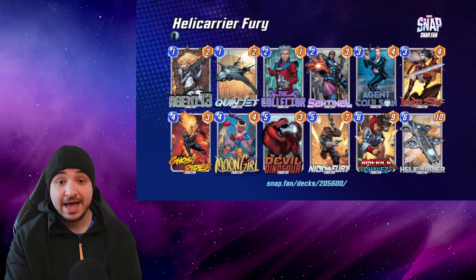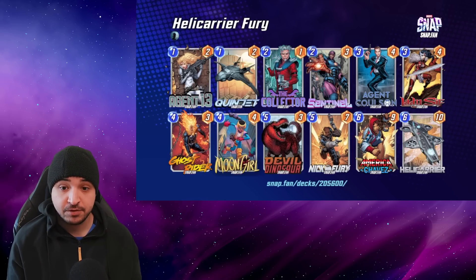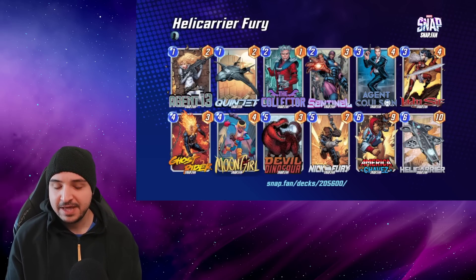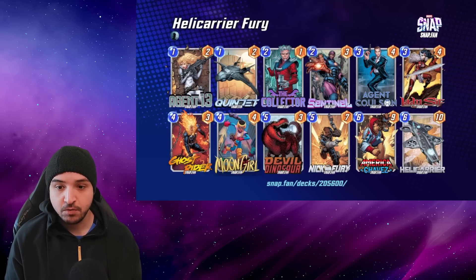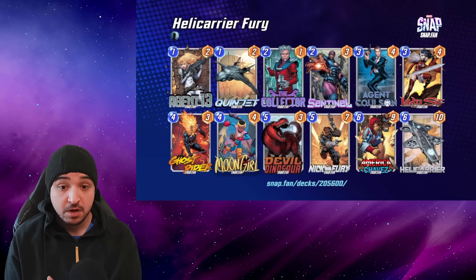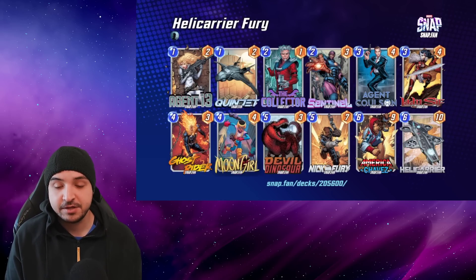In this deck, if you don't have the Helicarrier in hand, your top discard targets with Lady Sif are going to be Nick Fury and Devil Dinosaur. Something interesting you can do: if you have the Quinjet down on turn 1, then on turn 4 you Ghost Rider your discarded Nick Fury. That means you're going to have 3 random 6-cost cards in your hand on turns 5 and 6. And of course they didn't start in your deck, so Quinjet is going to make them cost 5 — which means you can play a 6-cost card on turn 5 and a 6-cost card on turn 6 as well. Nick Fury has some nice synergy in this one.